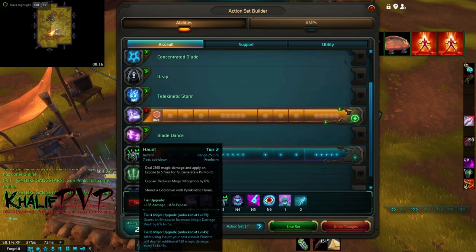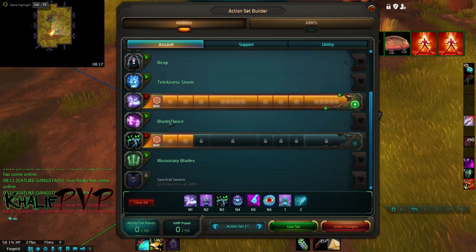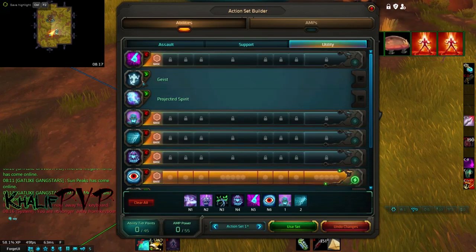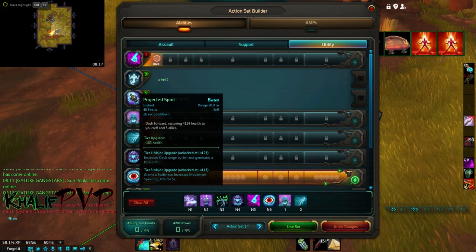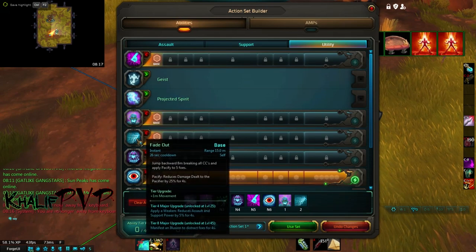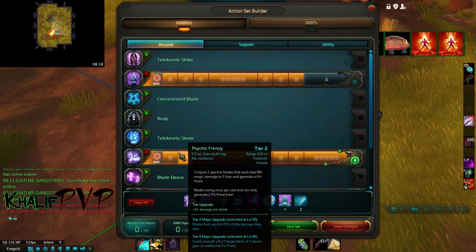For the HoT, since I have some leftover skill points I'll dump them there. From the utilities tree, pick up Crush and Incapacitate. If you're doing arenas take Fade Out; if you're doing battlegrounds, take Protected Spirit instead — but switch these depending on what content you're doing. Also pick up Restraint from this tree.